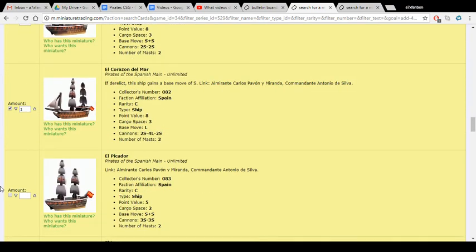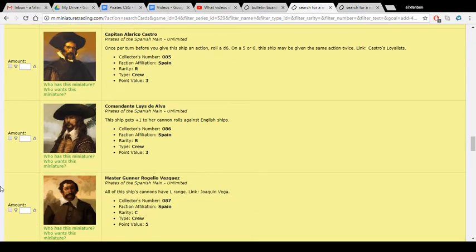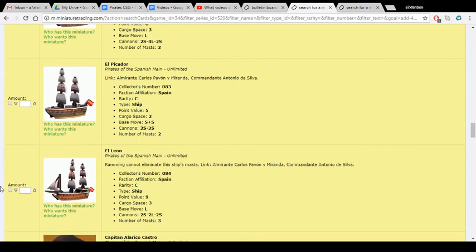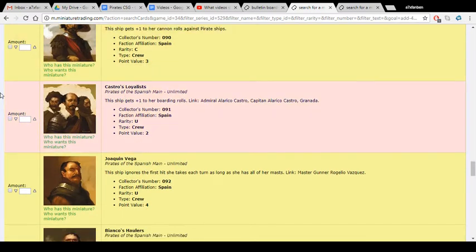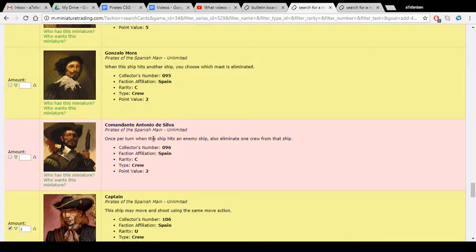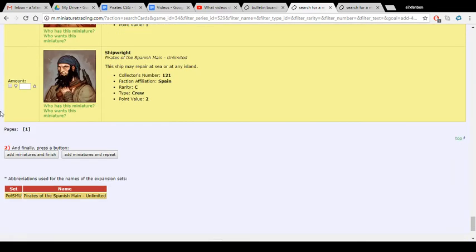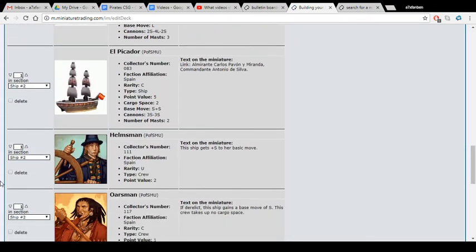If I get the Picador, that brings me to 18, so I'd be at 38 out of 40 with only two points left. It's getting down to the wire. Castro's Loyalists — the plus-one boarding crew — I'm not really gung-ho about that. They've also got a couple of other two-point crew: Gonzalo Mora and De Silva, which I could try out. But I think in this case I'm going to add an Oarsman to the Picador and to the Eagle. So I'm deciding on two Oarsmen — I'll add the other one after. This plan will get me to exactly 40 total points.